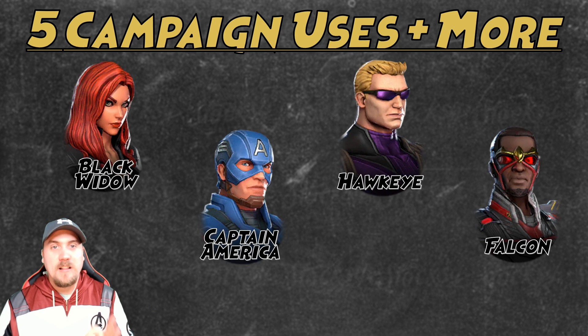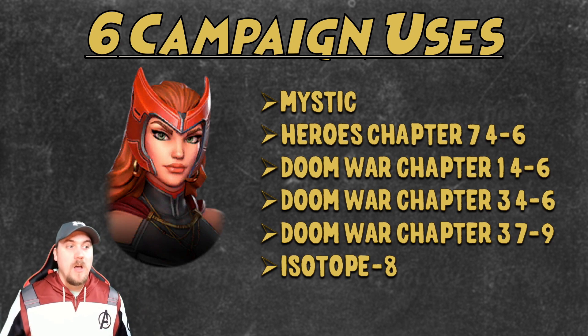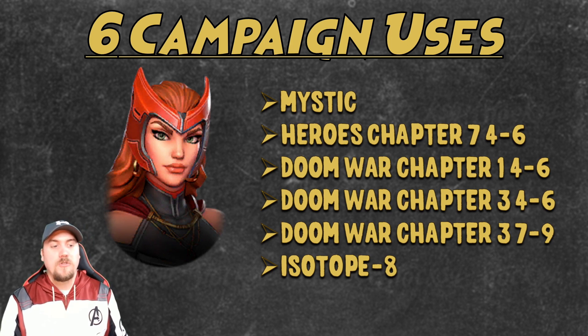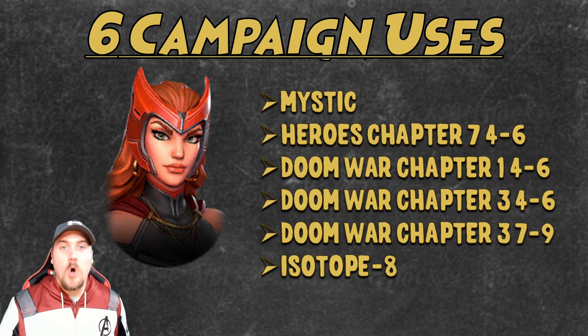Now moving on to an elite class — the ones with six campaigns. Starting with Scarlet Witch, part of the Supernatural team: six campaign uses but not much else, though she can make the transition to war. She's used for the Mystic campaign, Heroes Chapter 7 Nodes 4 and 6, Doom War Chapter 1 Nodes 4 and 6, Doom War Chapter 3 basically Nodes 4 through 9, and the Isotope 8 campaign.